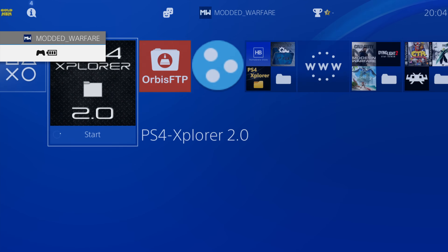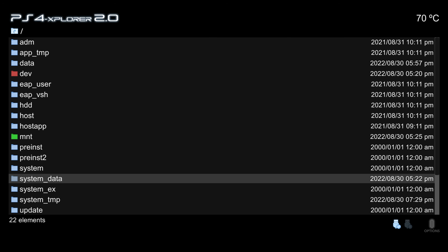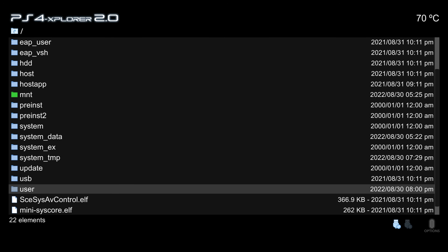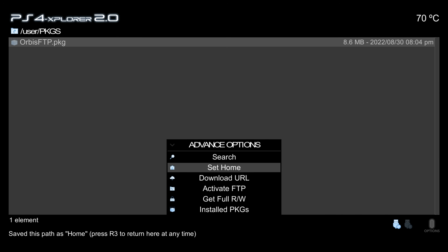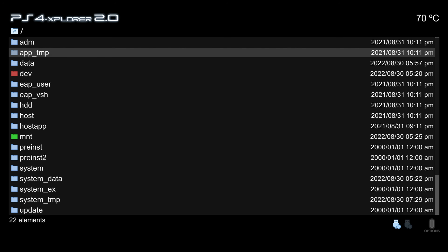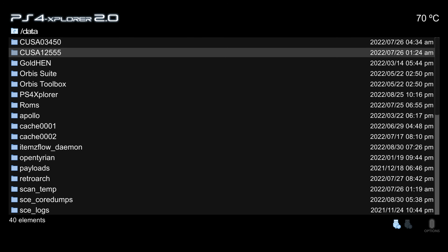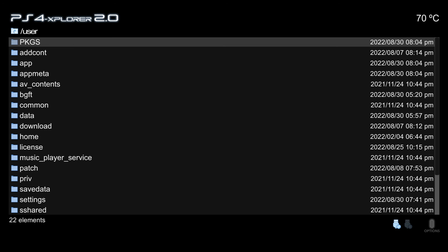Another useful tip is that you can change the home directory. By default, pressing the right stick returns you to the root directory, but you can use L2 and triangle to set any directory as the home directory. For example, setting the packages folder in the user folder as home means pressing R3 will always take you straight there, so you can quickly navigate back to install copied packages.